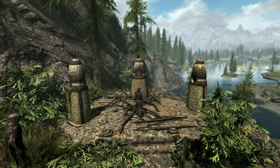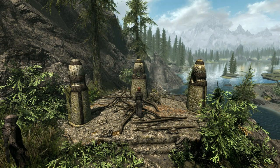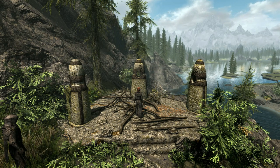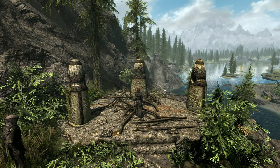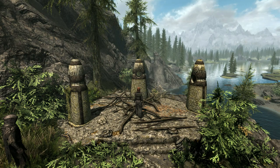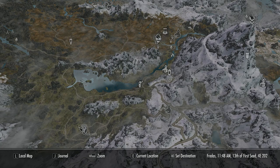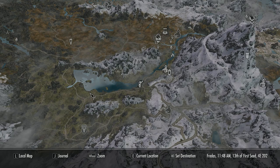First things first: as you travel around Skyrim you will come across standing stones all across the land — there's a total of 13 in all. Activating one of these stones will grant specific bonuses, however you can only have one stone active at a time, and beware some will incur penalties as well. The first stones you'll likely come across are the three guardian stones near Riverwood: the Thief Stone, the Mage Stone, and the Warrior Stone.